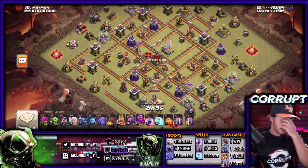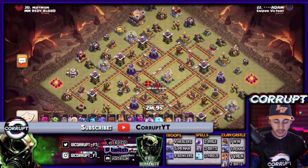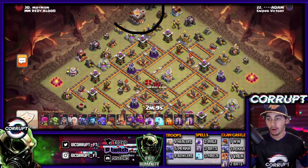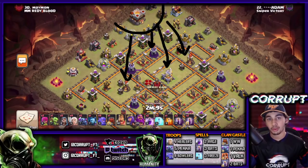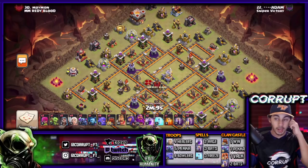The first thing is understanding base identification. One of the biggest things is you really want to take a look at where the Town Hall is placed in relation to where the key defensive buildings are - things like the Wizard Towers, the Multi Infernos, and the Eagle Artillery. These are the things you are trying to look for, and you don't want to try and get all of them unless they are readily available from your entry point.